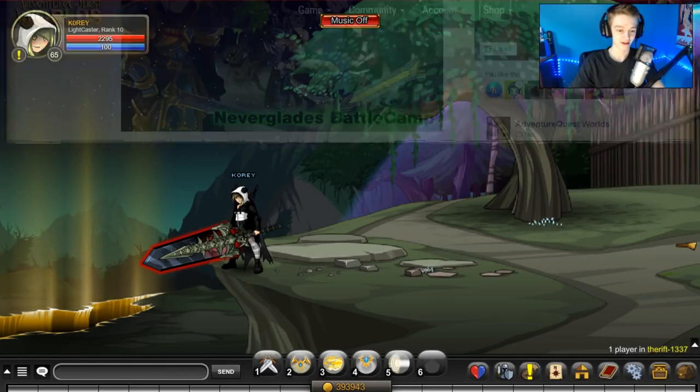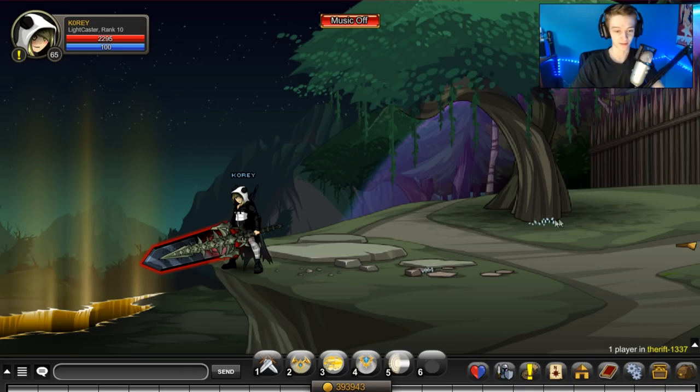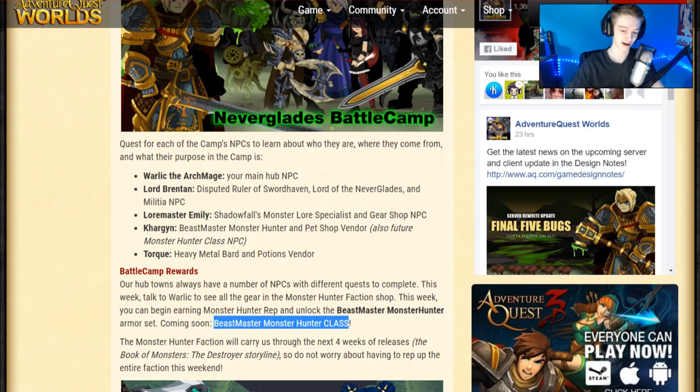What I said about the class is true — it's confirmed by the design notes. It is not in game currently but will be in the future. The Beast Master Monster Hunter class is confirmed to be rewarded from the Monster Hunter rep. Before you go and farm this rep, remember the design notes say the storyline will continue for four weeks of more story, so there's probably four weeks leading up to the class release. Don't worry about ranking up the entire faction this weekend. You'll have more story quests in the weeks to come. If you want to be one of the first to hit rank 10 you can, but there are no leaderboards so there's not really any point.